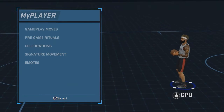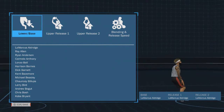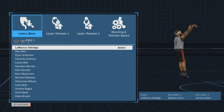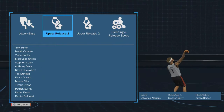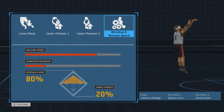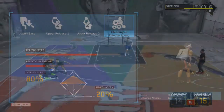Alright now let me show y'all my jump shot. My jump shot is water. This is the only reason I was playing again — this jump shot was water. The LaMarcus Aldridge base — it's a lot of LaMarcus Aldridge base, but it's this one right here, water. The LaMarcus Aldridge base, release one: Stephen Curry. Release two: James Harden. 80% Stephen Curry, 20% James Harden. I'm gonna go ahead and show y'all some clips of me using my jump shot and also of me using these signature size ups.